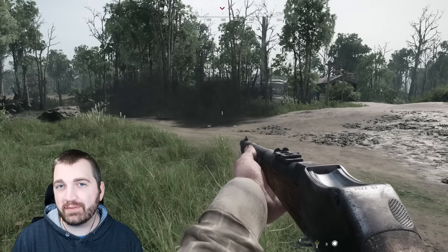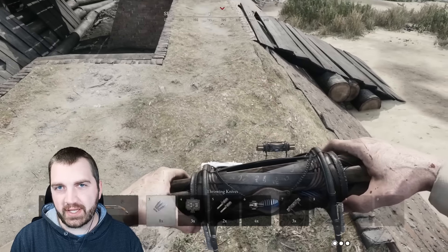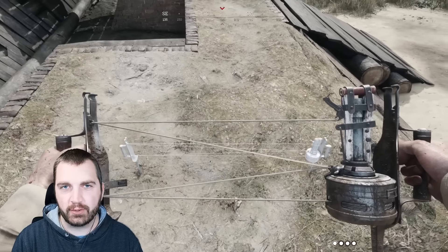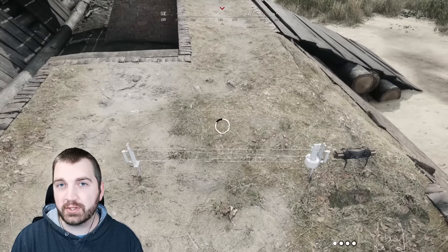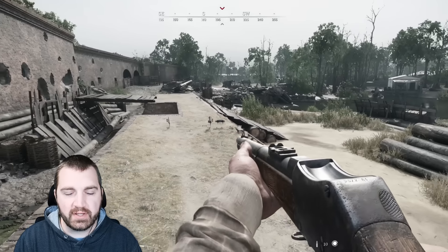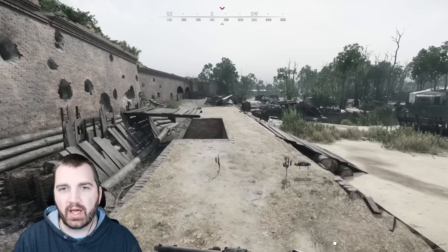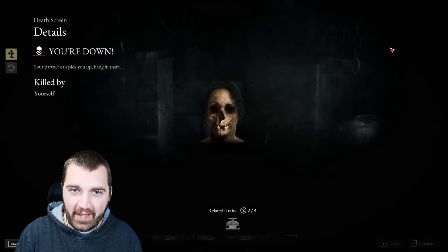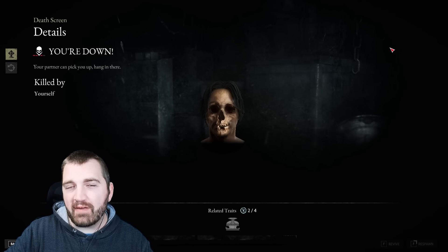Let's push this even further. What if we took a dark satchel and tried treating it like a red barrel, pairing it with an alert mine? Let's see if an alert mine is going to trigger the dark satchel for an instant death trap. With the dark satchel down next to an alert trap — the answer is yes. We now have portable death traps wherever we want.